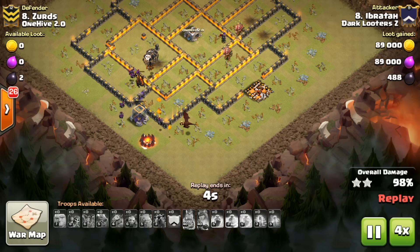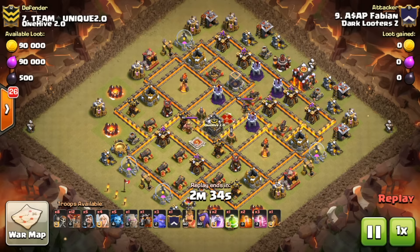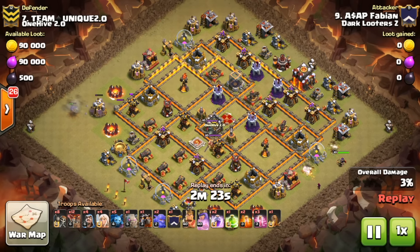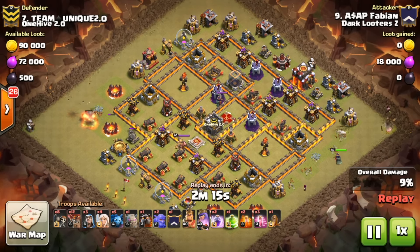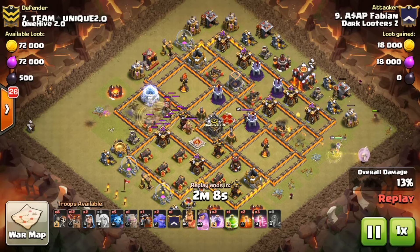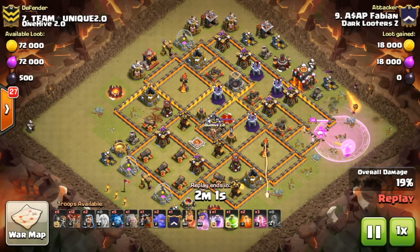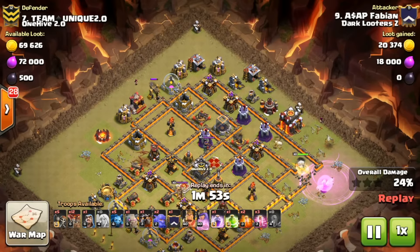One of those triples I can't show because 1-5-2.0 requested I don't — I'm respecting that. So onto the sixth 10v10 triple, coming from Farby. This was also a cleanup, but he executed it cleanly. The bowler doesn't get the air defense down, but he has a level 4 earthquake spell to drop on it. Meanwhile the queen is doing her thing, and the wall breakers need to be perfect — there goes the rage, the enraged wall breakers almost open the next wall, which actually works out.